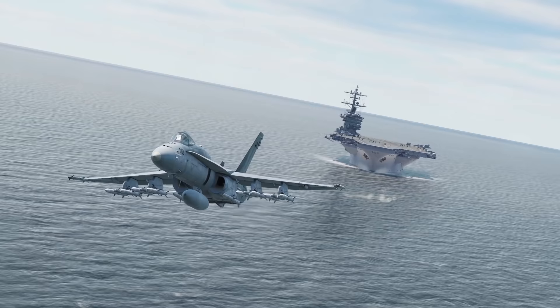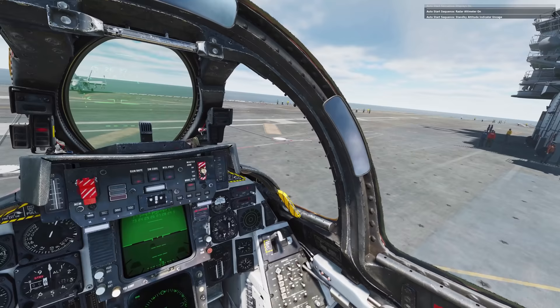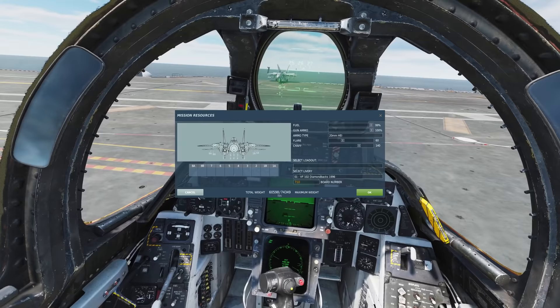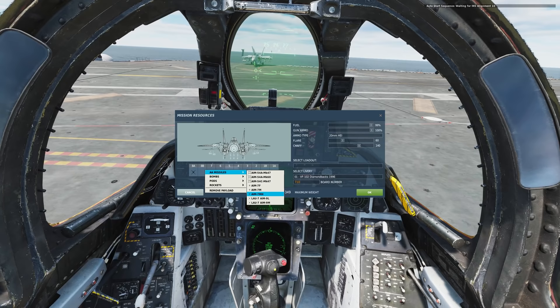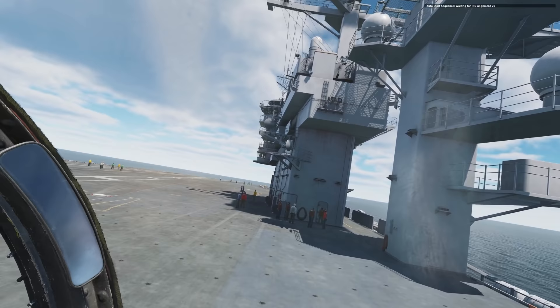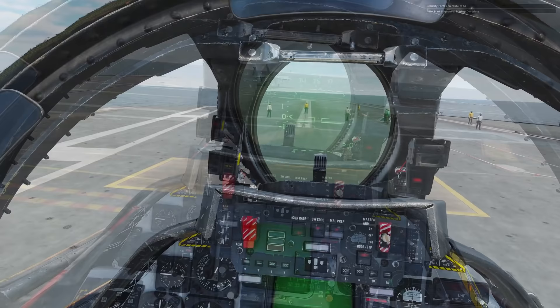Alright, we're starting up the Tomcat. I'm going to try to do the same thing. I know most of the hand signals. Let's get our weapons on — AIM-9M Sidewinders on the sides, AIM-7MH Sparrows, and four Phoenixes in the center. This will be my first supercarrier takeoff, so feel free to yell at me in the comments.